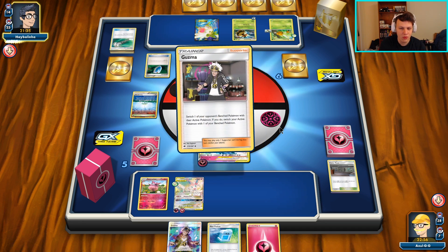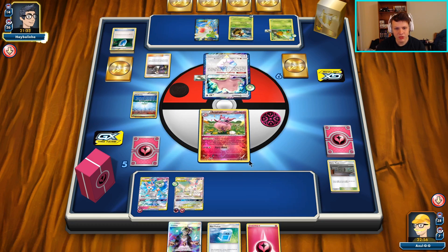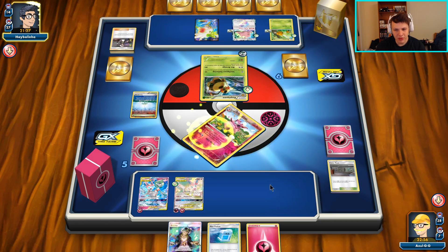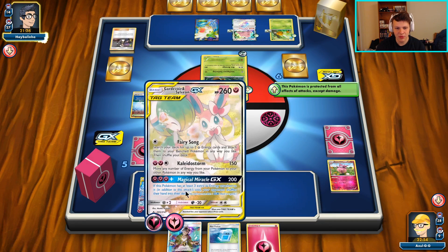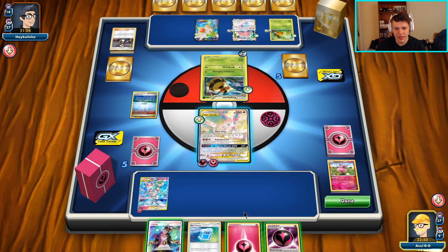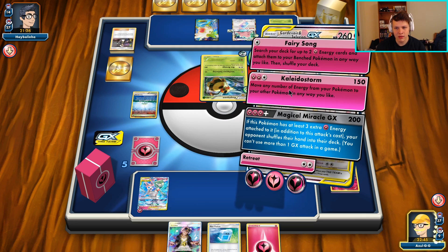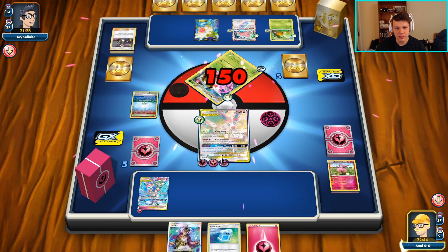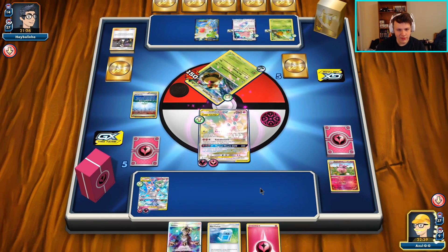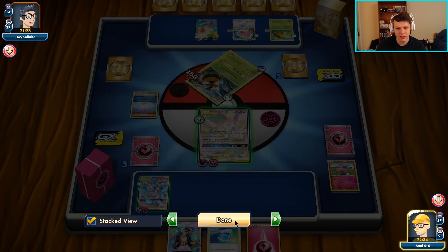It looks like they're going for the Guzma on our Aromatisse - as I said this might happen - to stop our energy moving around with Fairy Transfer. That's a good play to make. Usually not a big deal once we've built enough energy into play - we can put the energy in situations where we don't really care if they knock out our Aromatisse. Now we're going to go two and two, so even if they somehow get a one-shot on one of our Guardians, we'll still be able to attack with both.